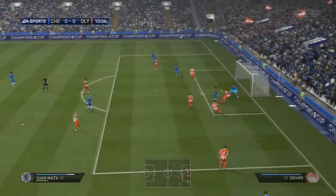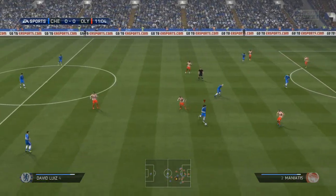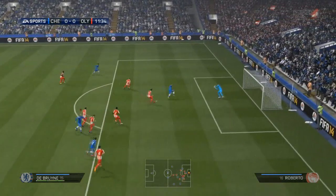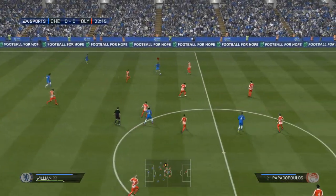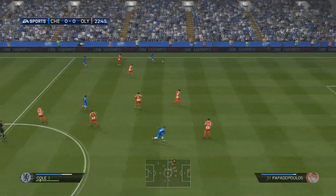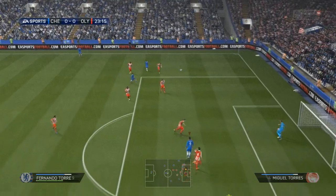The group is very, very tight indeed. Zenit St. Petersburg are level on points with us. If they're able to pick up a result in Milan and we aren't able to pick up a result here at home against the Greek side, then we will be going out. But as long as we can match the result that Zenit St. Petersburg do against the Italian giants, then we will be progressing through. But it would be nice to win the tie outright and not have to rely on someone else's result to get us through.